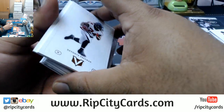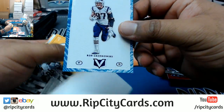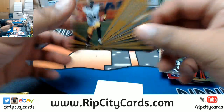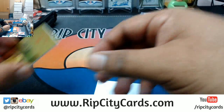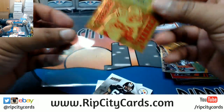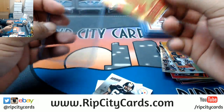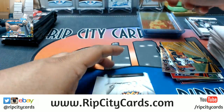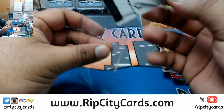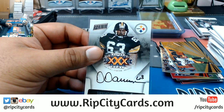Devonta Freeman, Jeremy Macklin, Chris Thompson, Zeke Elliott numbered to 99. Gronkowski for the Patriots. Ground Control Le'Veon Bell insert. Autograph for John Coon of the Packers, numbered 50 out of 99. Got an autograph for the Steelers — Dermonte Dawson on-card auto, not numbered but autographed on card. That's pretty decent.